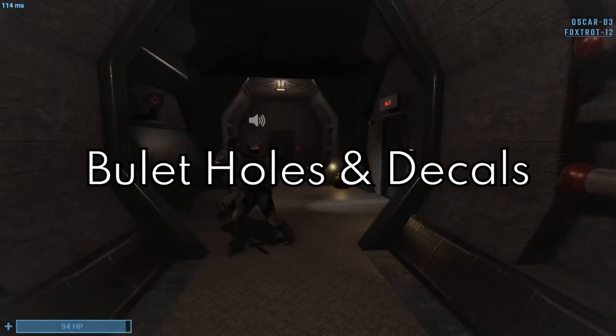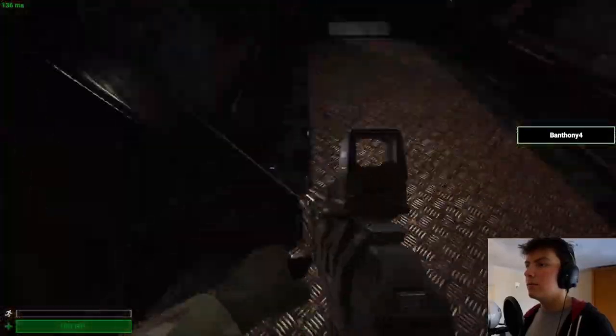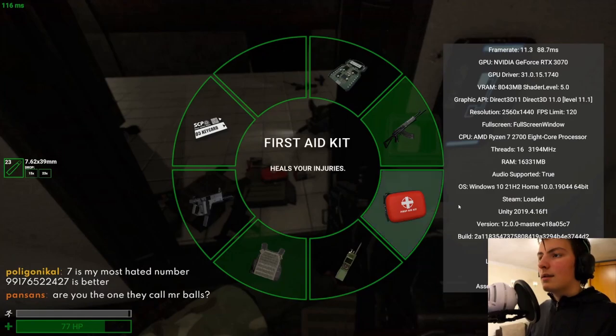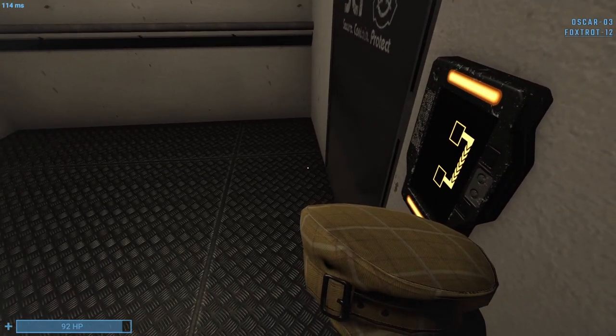Bullet holes and decals — no. I thought this was the main cause for a long time, because at the start of the round the game doesn't lag that much. However, after 20 spawn waves and 4 billion dead bodies strewn around the facility, it gets a bit slow. Sadly, if you disable decals, the lag stays. Ragdolls — no. You can enable ragdoll cleanup time, and once again, the lag stays.